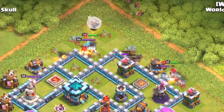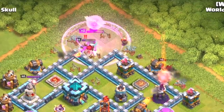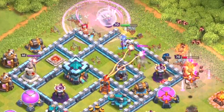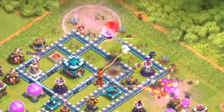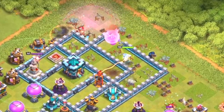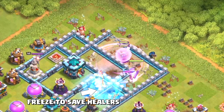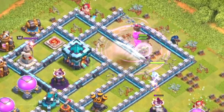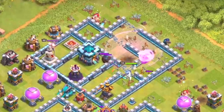Scout wall breakers are dropped to find a spring trap — they went flying off the map. The queen has to battle it out versus a king under pressure and has lost a lot of health, but the rage spell is going to save her along with the wall breaker opening. The king's ability is used to clear buildings and make sure the queen goes in towards the town hall. A one wall breaker scout misses, then another group of wall breakers is dropped. They finally open up the wall for the queen.